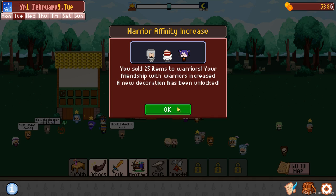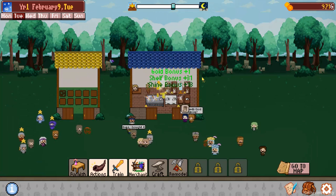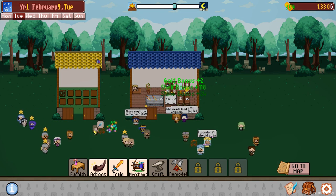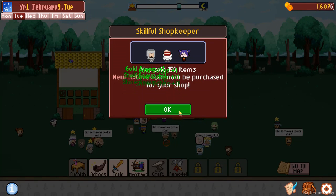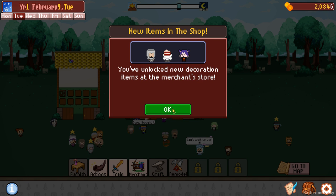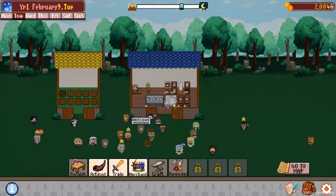Gold bonus. 25 items to warriors. Gold bonus one, shine bonus 18. Something like worth about a hundred - those things are worth like 95 I think. Nice. We sold stuff, we sold everything. And I forgot to put that other item on the shelf.